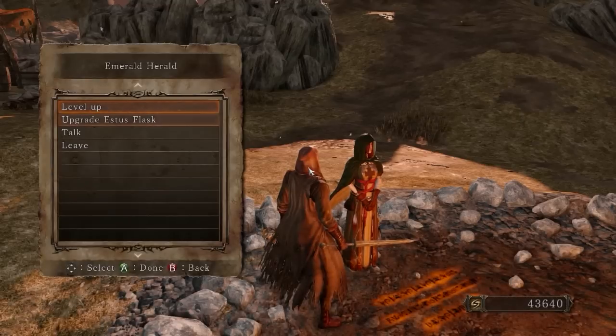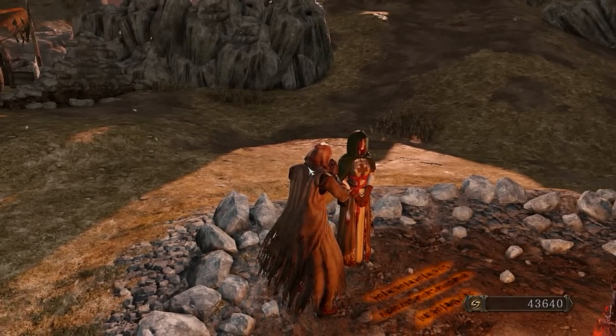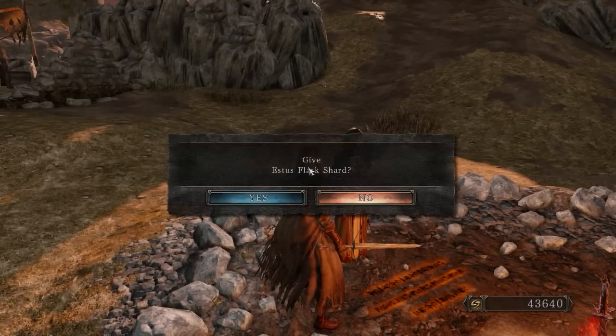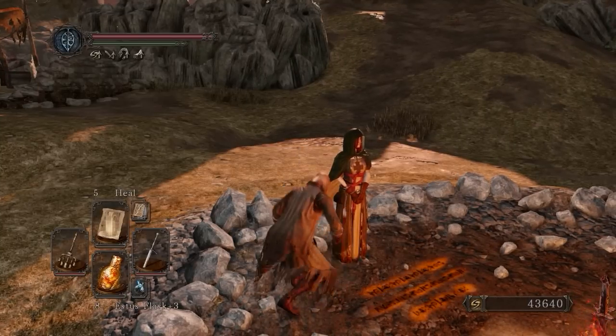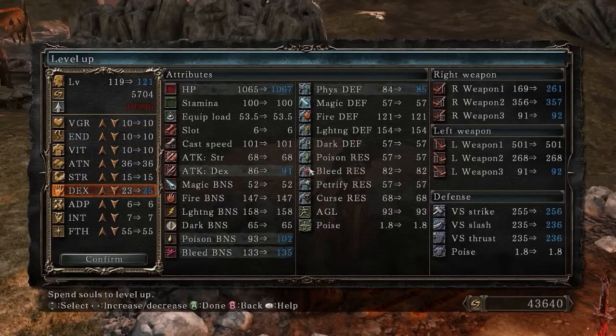The other thing we forgot was to upgrade our Estus Flask. Let's level up — 25 dexterity. Dexterity increases your attack rating and gives you increased poison and bleed damage, and it will increase your physical defense.